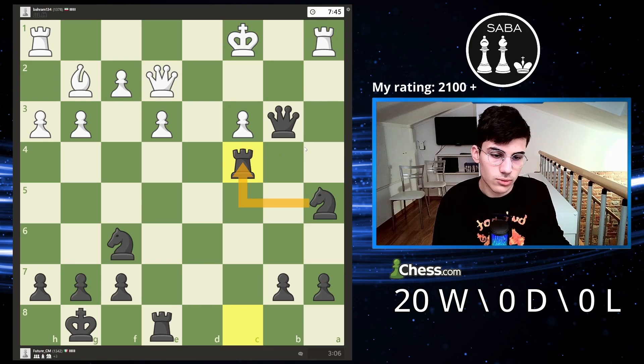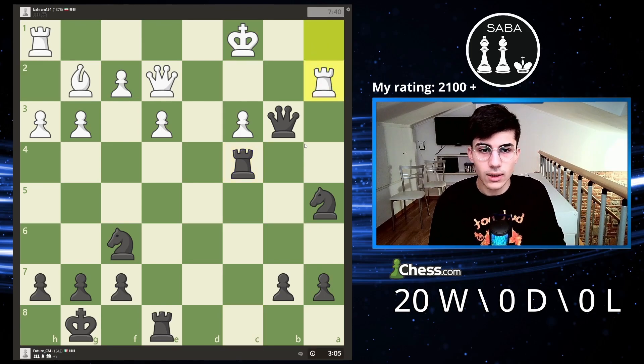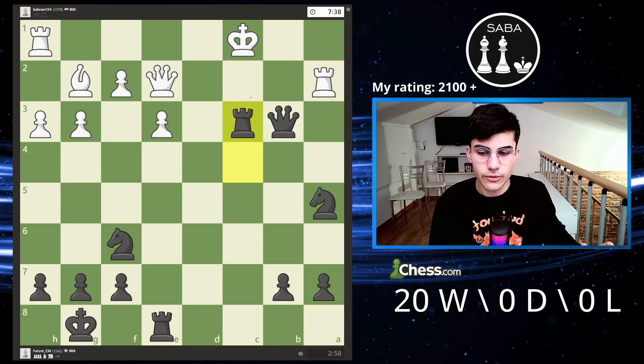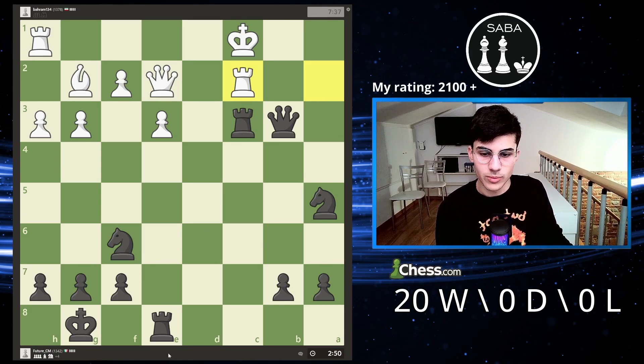Even taking with the knight wasn't bad at all, but I feel like the rook move is more forcing. If you're up material, it's quite a good thing to play forcing moves, because if you are going to force a trade, the more pieces you trade the higher the chance to win — obviously if you're up material. For this reason I'm not even going to take the rook back; I'm going to double rooks.